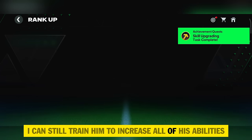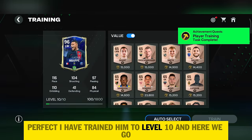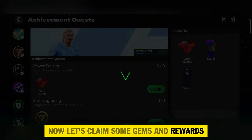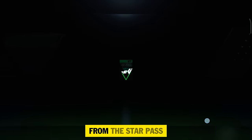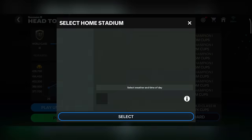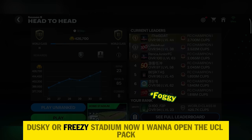I can still train him to increase all of his abilities. I've trained him to level 10 — Mbappe looks great. Now let's claim some gems and rewards as I want to open a 91 to 95 UCL exchange pack, which is a very effective pack. I got the night version of the stadium from the Star Pass — let's apply it. Clicking the eye button, you can find information on the stadium whether it's day, night, dusky, or freezy.